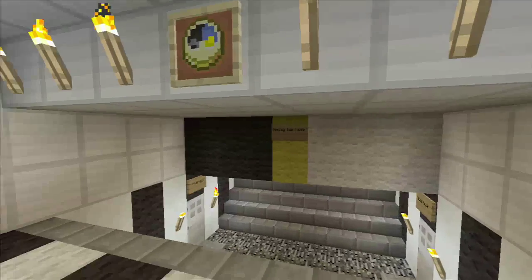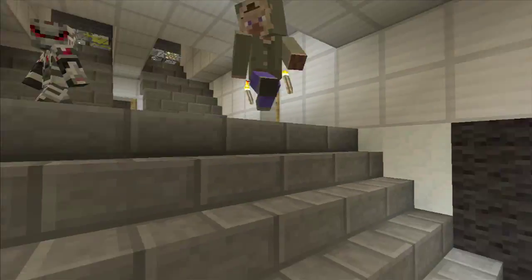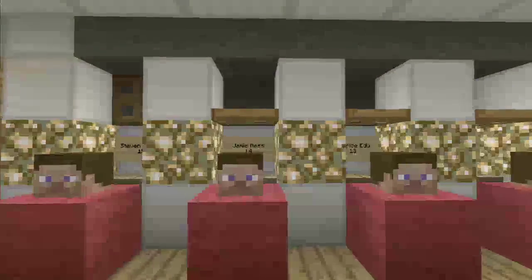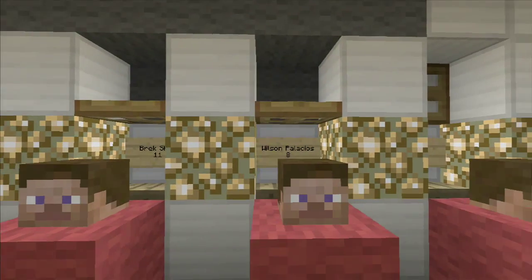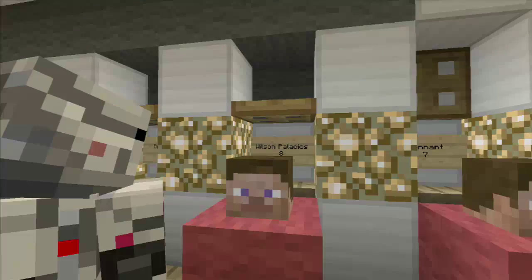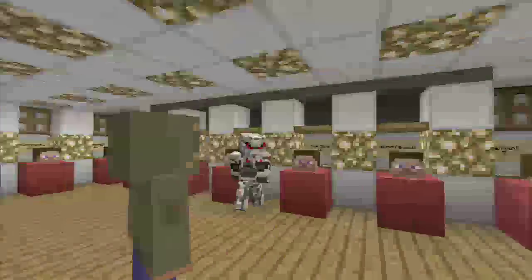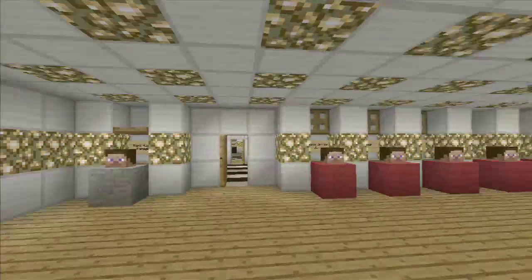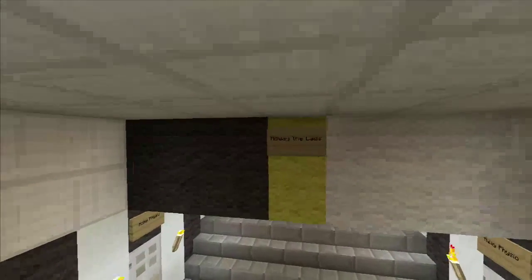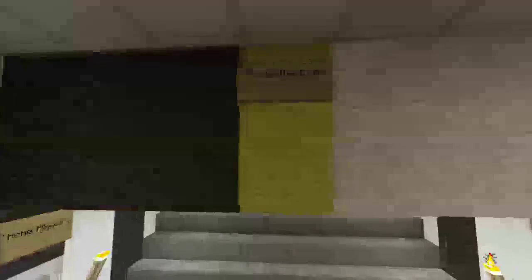You've got the away team changing room up here. We were discussing which team to have in there, and a lot of us are Stoke fans — that's our local team. Wilson Palacios — where's he from? Honduras! Brek Shea — he's American. So yeah, we decided that the away team would be Stoke City. That's awesome.